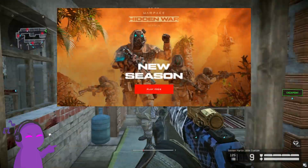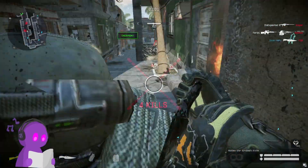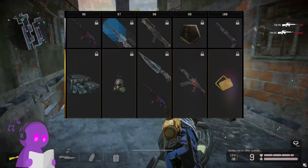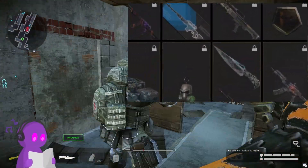The Hidden War Battle Pass was released on August 5th of 2021. As usual, it had a free track that everybody could get rewards from, and a premium track you could buy for 499 credits. Just like the last ones, the Battle Pass had 100 levels with various rewards.